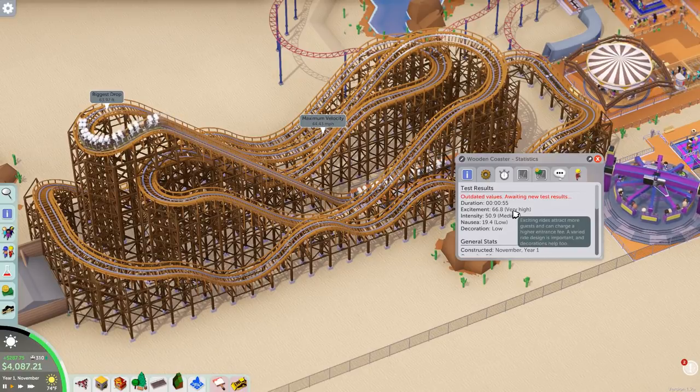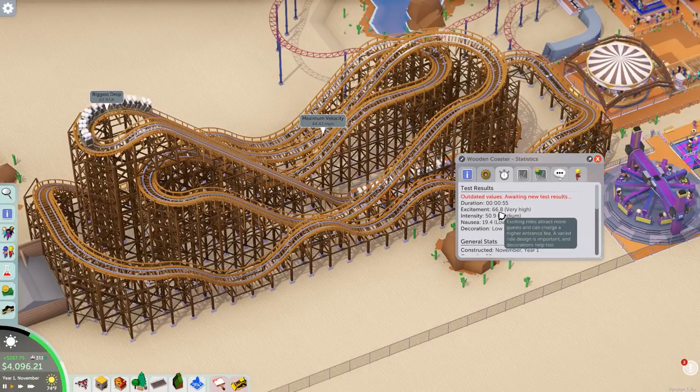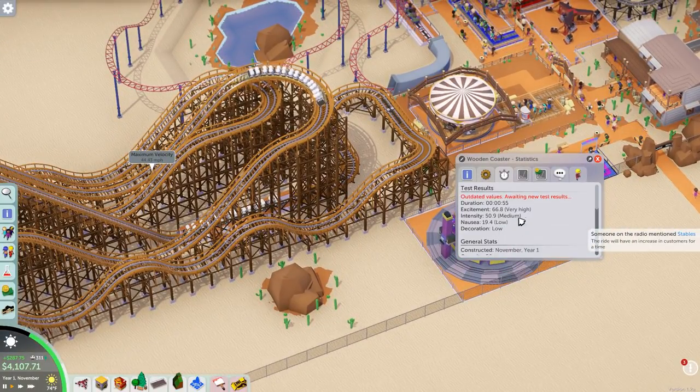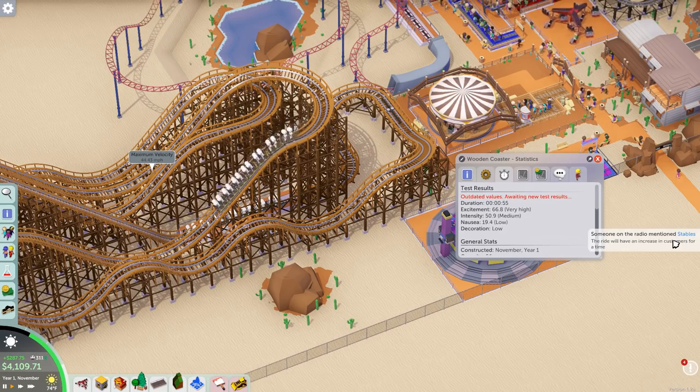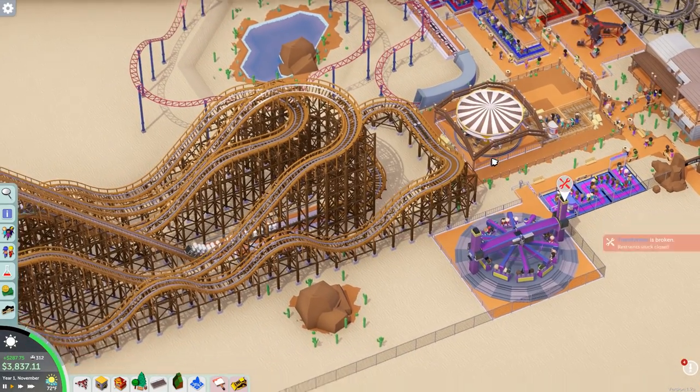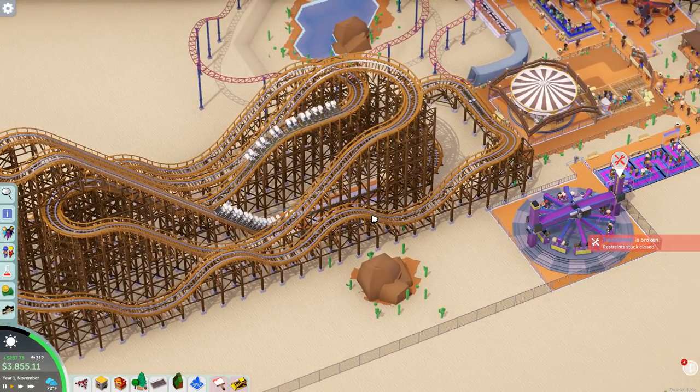Right now it's saying 66.8 — that's pretty good — with an excitement intensity of 50. Someone mentioned ride stables. Everyone's gonna come to ride our carousel — hooray! No way, go Transformer!